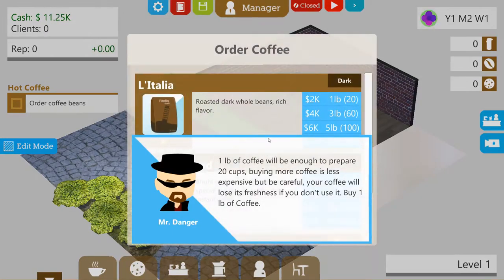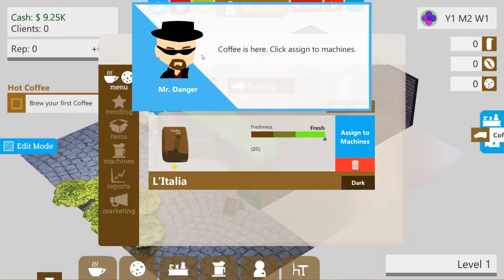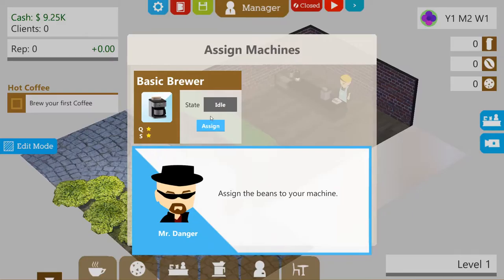One pound of coffee will be enough to prepare 20 cups. Buying more coffee is less expensive, but be careful — your coffee will lose its freshness if you don't use it. Buy one pound of coffee. The coffee supply will take time to arrive, only 30 seconds, don't panic. Coffee is here — click assign to machines. All your coffee making machines in your working station will appear here. You can assign this batch of coffee beans to any machine.